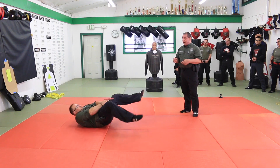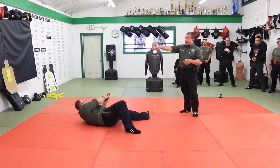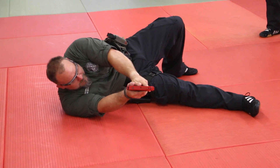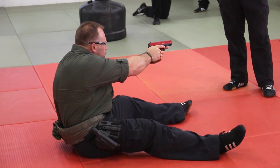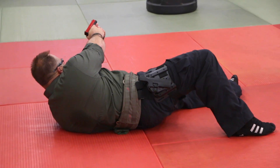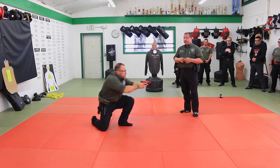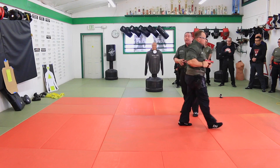Here we're just going to have Gary take a back fall while drawing. As he falls, he's going to scan the room and practice firing at different targets around the room. It also gives him practice getting back up to his feet, and he's going to scan as he moves from position to position. We have one person doing it, then we would layer the rest of the class on top of it.